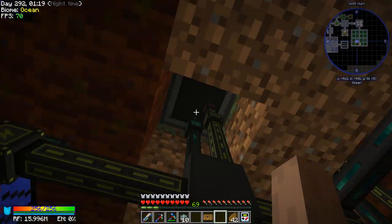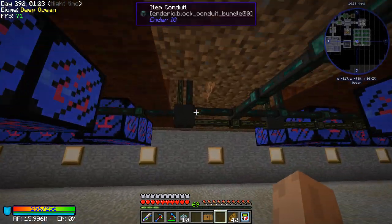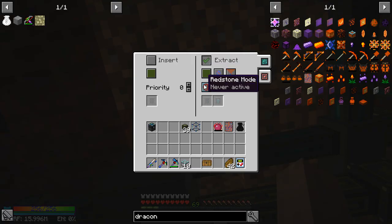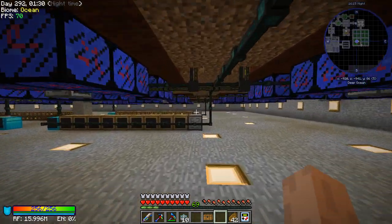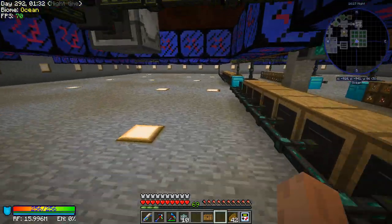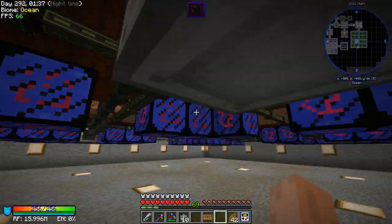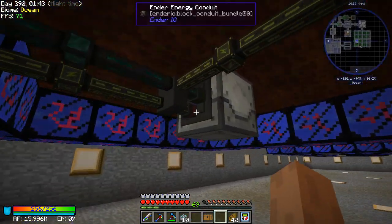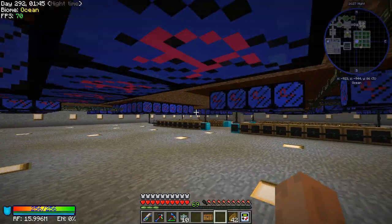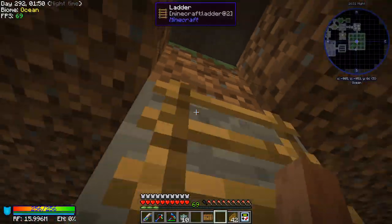Extract - always active. Extract - always active. Set up the actual farm, then set up the actual extraction. Everything else is set up over here, right? Negative 10 on priority on that. Okay so that's one. Just quickly check this one as well - that's also one. I'm pretty sure the other two are also one. That should be happy.